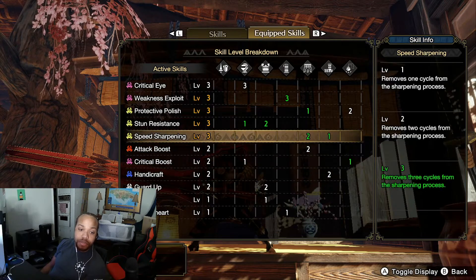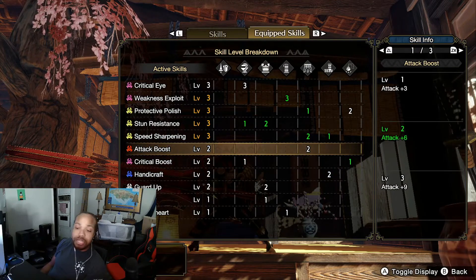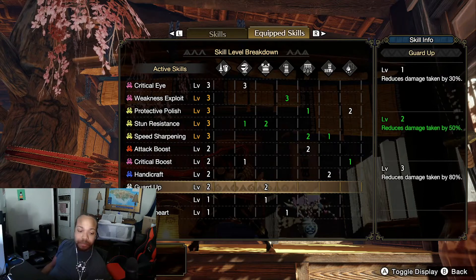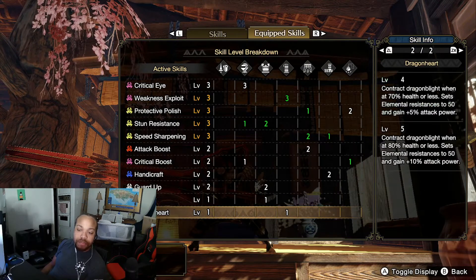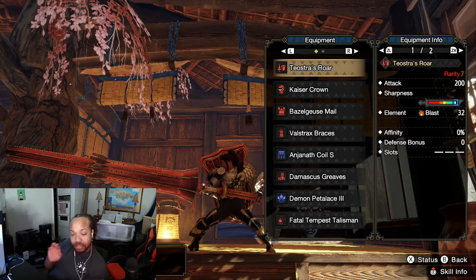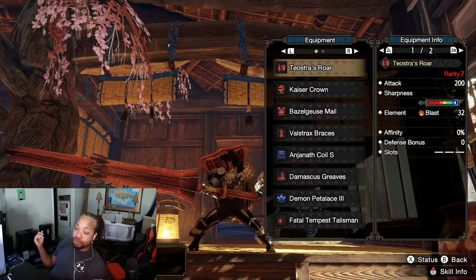You could move things around — maybe you don't care for Handicraft because Protective Polish plus Speed Sharpening keeps you good, so you could forego it and go for a piece with more Attack Boost to get the five percent bonus. Guard Up two comes from the chest piece, and then of course one Dragon Heart from the Valstrax Braces. Looking at the actual lance: with two Handicraft you can see that sliver of white — I'm going to keep that on deck using Protective Polish plus Speed Sharpening so every 90 seconds I pass the whetstone once and have white sharpness for a long time. I went with blast because it works on any monster.